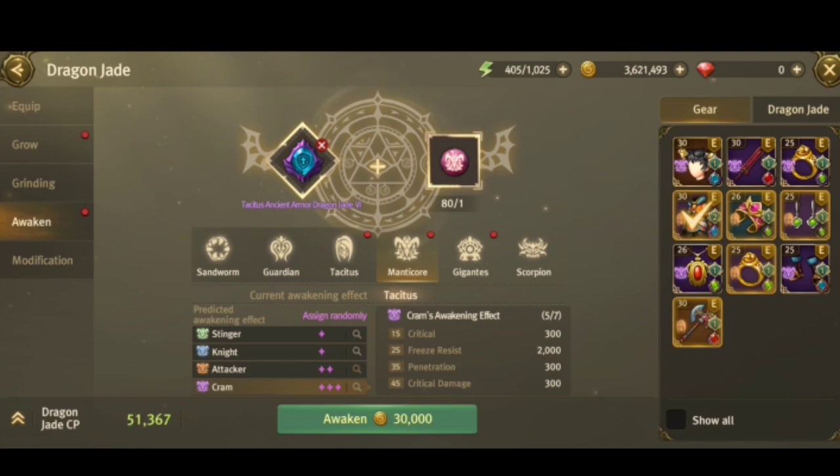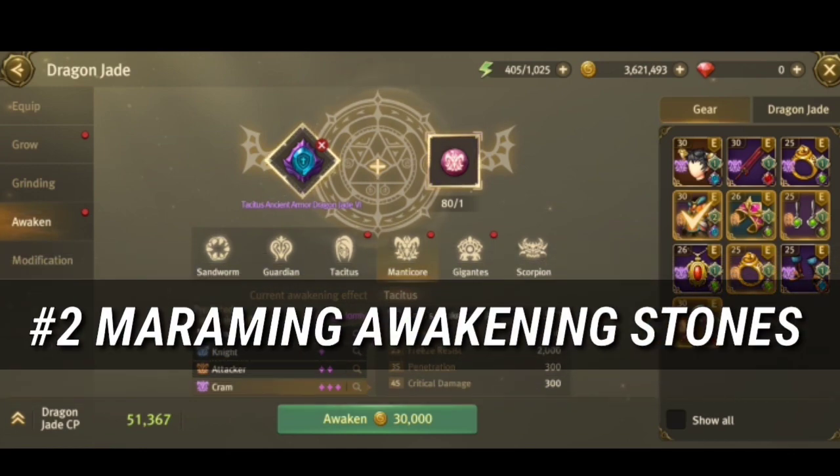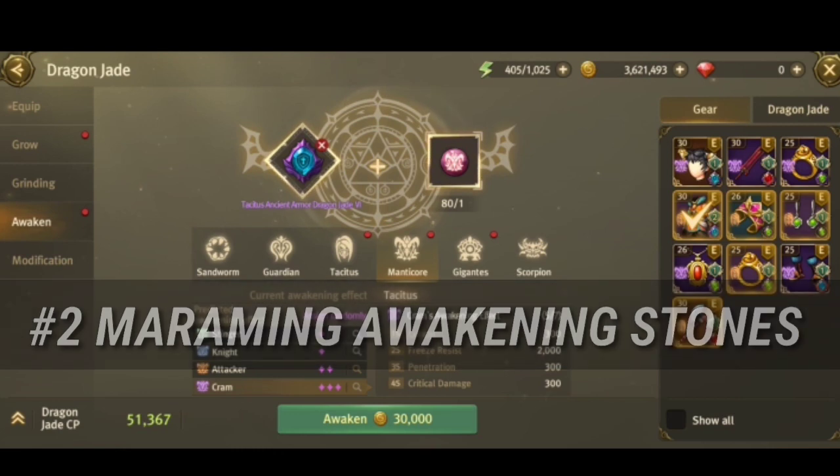Tip 2: Stock up on awakening stones. Your mindset should be: decide what you need first, then go for it. If you need spirit obtain rate, target Manticore. Since the results are random, you might not get what you want right away, so make sure you have plenty of awakening stones.